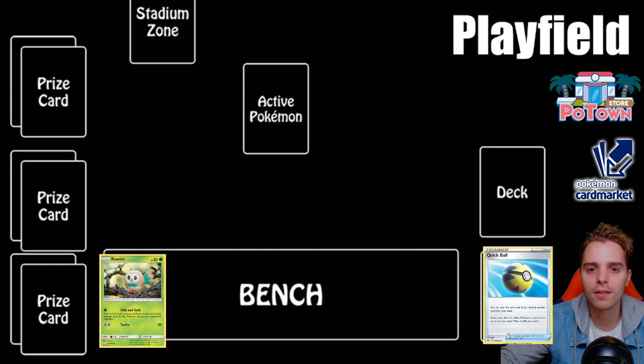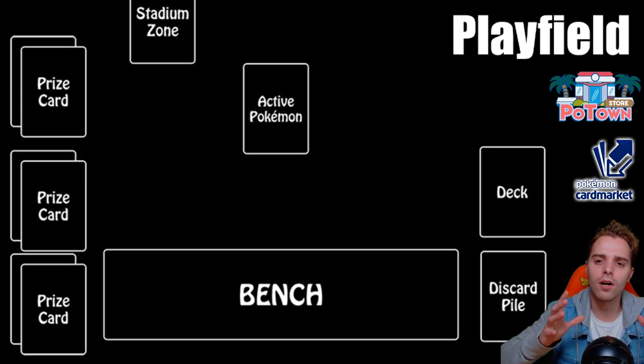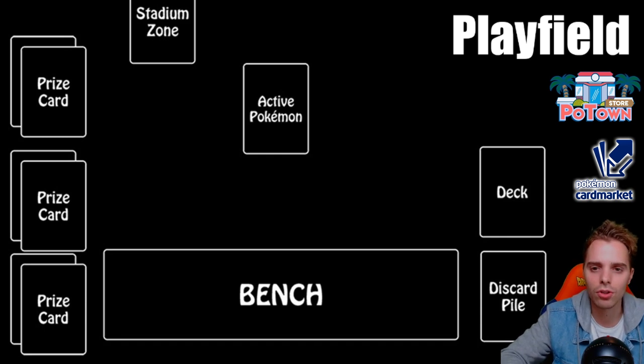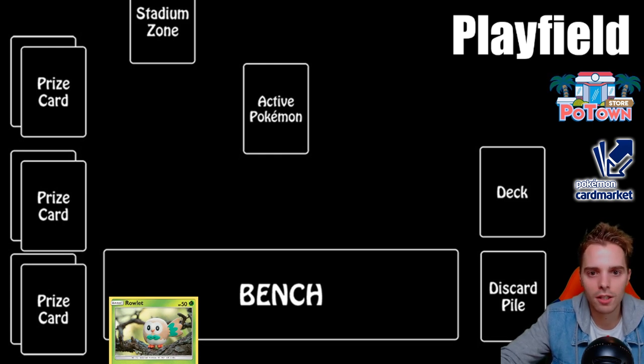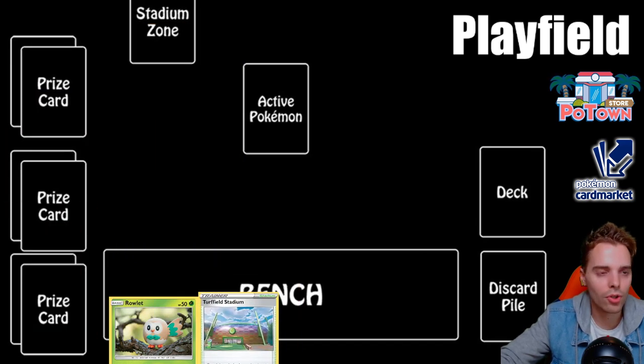Now it's time to set up a game. You've made your 60-card deck with Quick Ball, Professor's Research, your Pokemon line of Rowlet, Dartrix, and Decidueye, plus energies. First, both players shuffle their decks and draw seven cards. You always have to have a basic Pokemon in your opening hand. In our example we have a Rowlet in hand along with a Third Field Stadium, a Zigzagoon, a Weak Guard Energy, a grass energy, and a powerful supporter.